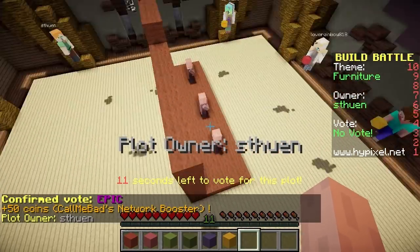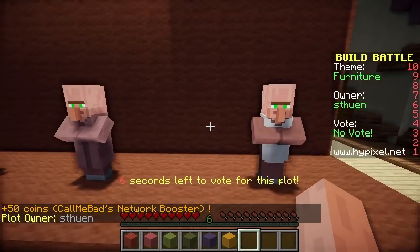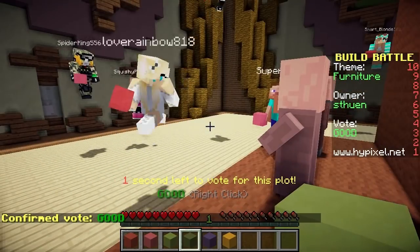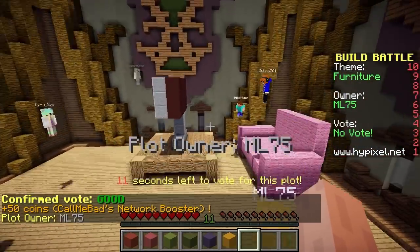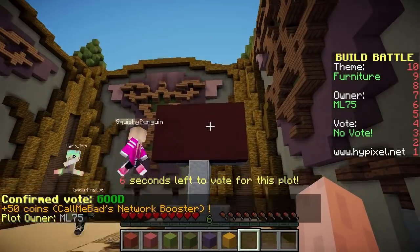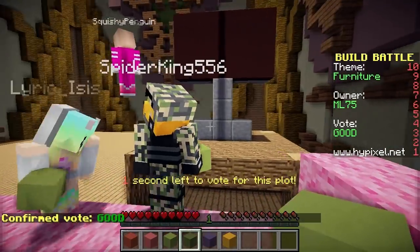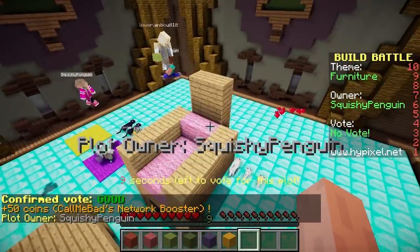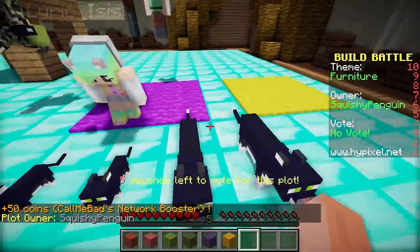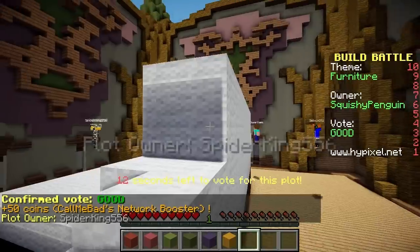What have we got next? I think this is supposed to be a sofa, but it's a little bit simple, and it's a little bit big for these guys to be sat on - but I'm going to sit on it with them. I'm going to give this one a good. A lot of people holding some poops there. Another table, chair and TV - I'm starting to pick up a theme here. I'm going to give this one a good, because it wasn't as good as some of the others, but it's pretty good.